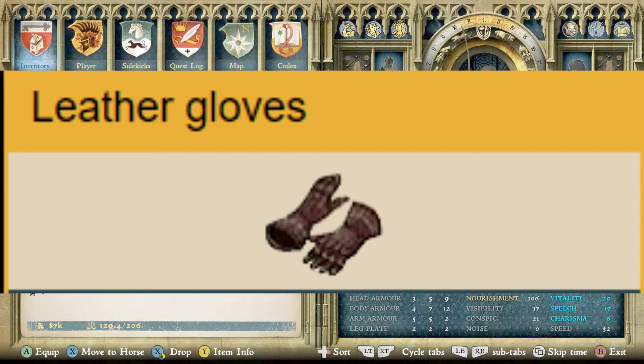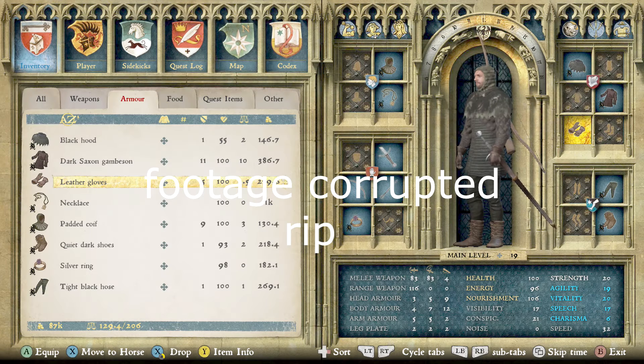Next we have leather gloves. These soft deerskin gloves provide basic hand protection. They complete the outfit, making you look stealthy and less visible. They can be found and bought at the Sasau armorsmith.